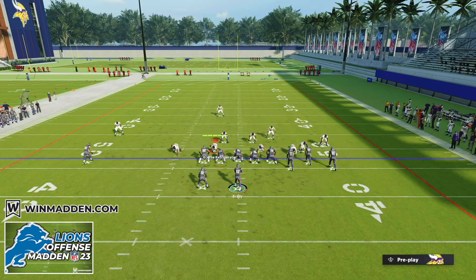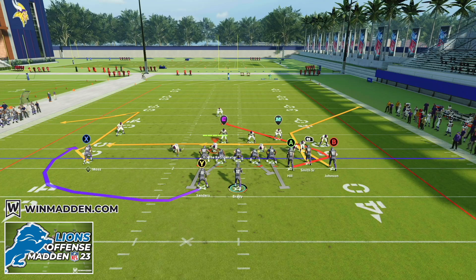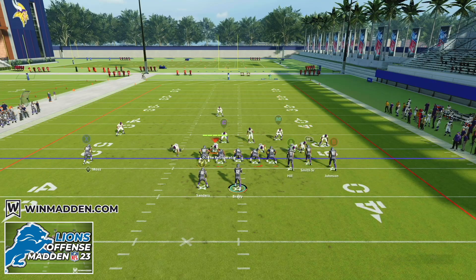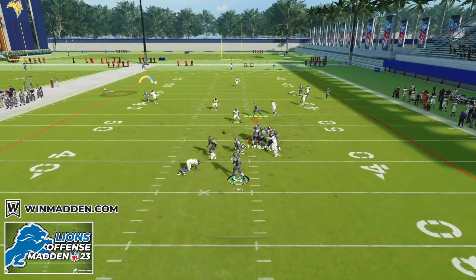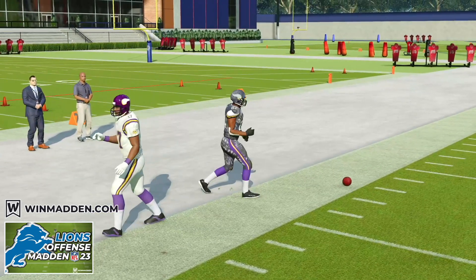When they run cover one and play backed-off coverage shaded over the top, that RB route is not going to get nearly as open. But we set up the play exactly the same — B on a streak, X receiver on a C route, and we'll block the running back. When they don't press and shade over the top in man coverage, look to the RB receiver right away. If he doesn't get pressed, you know they're shading over the top. Our C route on the left with our X receiver will get wide open, and our A route to the tight end will also get wide open. We throw a high ball and complete it to the sideline for a huge gain against man coverage.